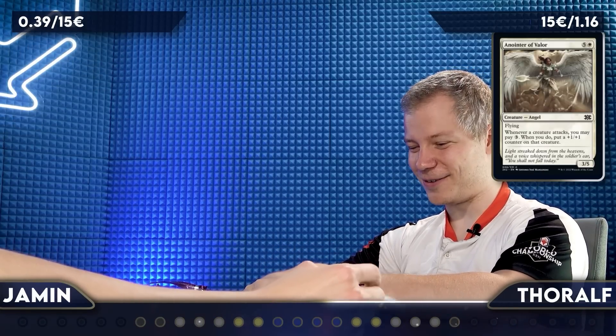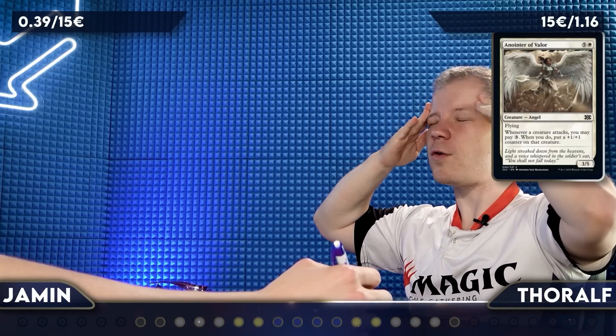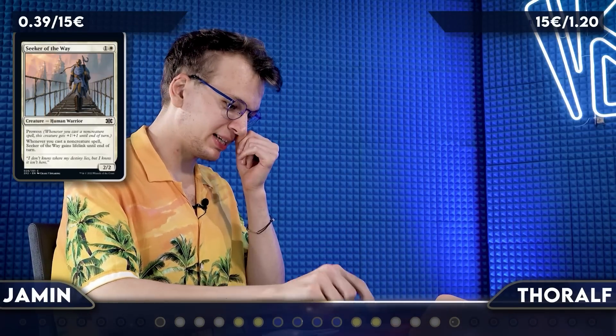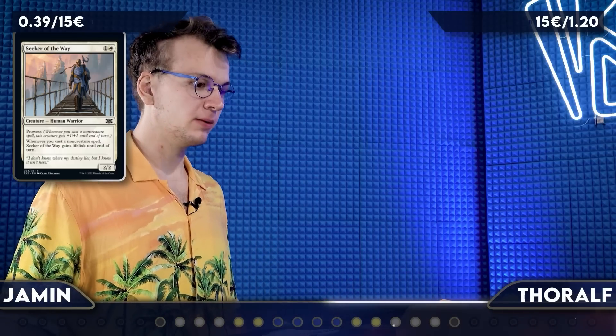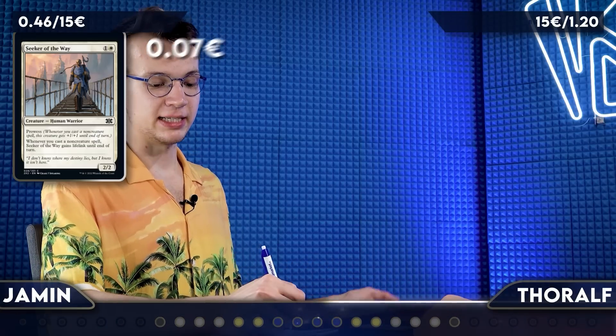I have an Anointer of Valor — it's gonna be 4 cents. Correct! I have all the Cardmarket prices memorized over the last 10 seconds. Next I've got another Prowess card, but way less powerful than Monastery Swiftspear — Seeker of the Way. That one saw play for a while in Pauper. 30-day average: 7 cents.